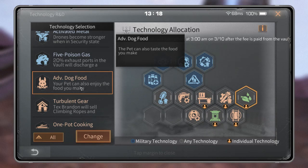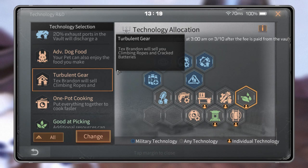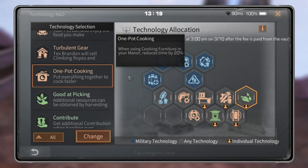Advent Dog Food — I don't think it's useful because you can just give your dog rib meat or some meat and it's already good, so it's useless. Turbulent Gear — useless, you can go to turbulent without it. One Pot Cooking — this one is maybe for players who love cooking, because it can reduce the time when you cook food. If you want to cook a lot of food or master a food recipe, you can use this one.